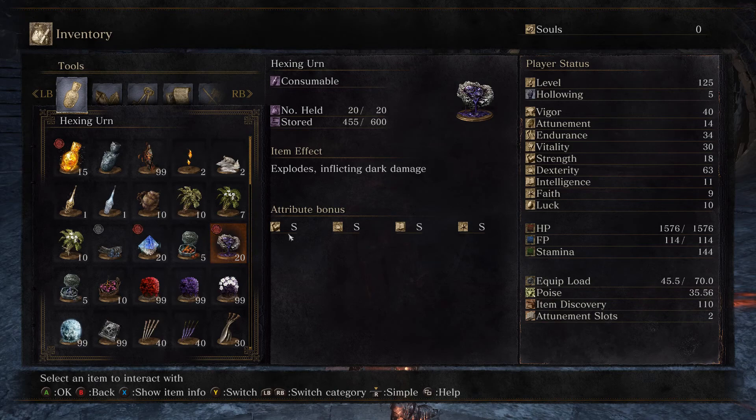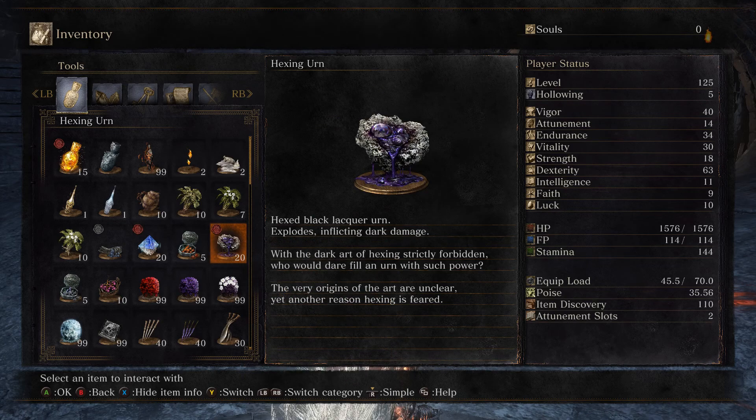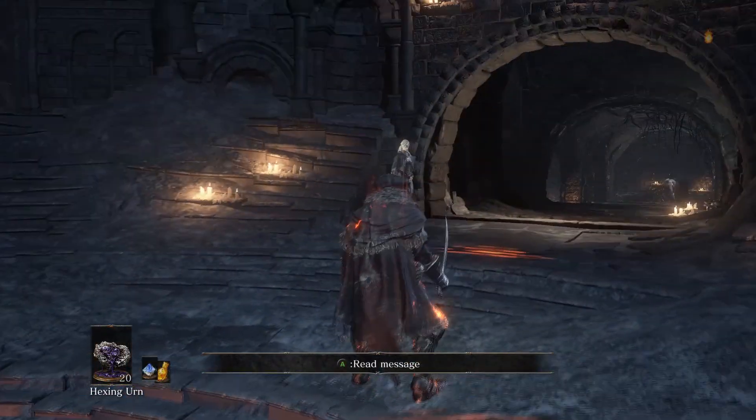Starting off, the hexing urn — you can hold 20 of them. It's tied to yellow bug pellet, which is five max storage. Whenever you activate script updates it has scaling across the board, but I reduced the base damage to compensate for that so it's not too broken. They're set to do 80 dark damage on base.